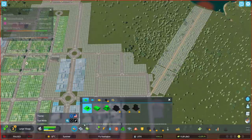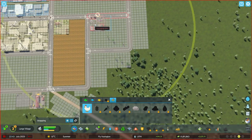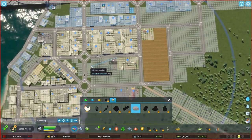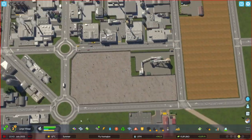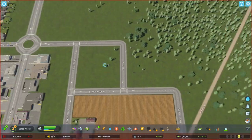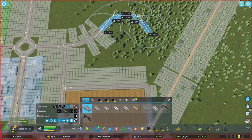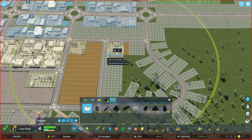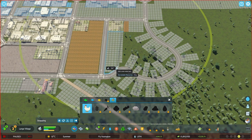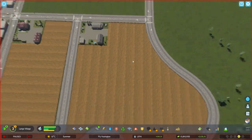First I wanted to create some farms. I go to the specialized industry menu to create animal farms — these look super amazing. I also placed one of these rock mining sites, super cool. I love the specialized industry district tool; you can adjust the district on the edge points and create a unique farm layout with curved district areas. This turned out really really cool.